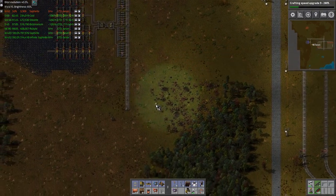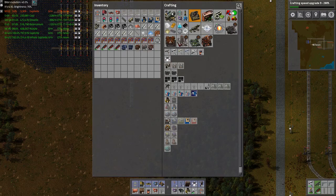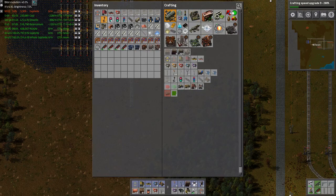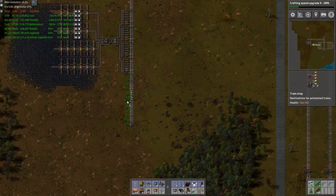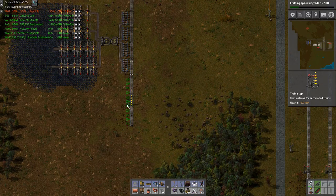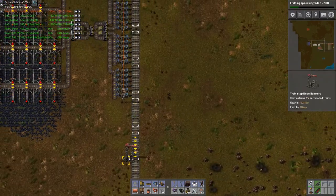All right, that should be enough space here. I will need to make a new train stop. Wait, that's not gonna fit — why is it not fitting? I'm one off. Let's see which way I want it.